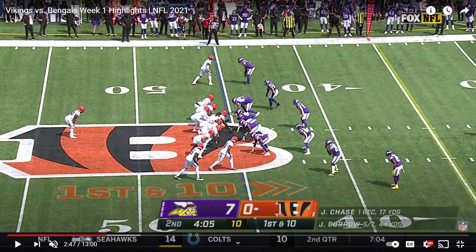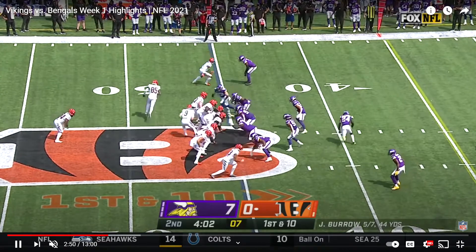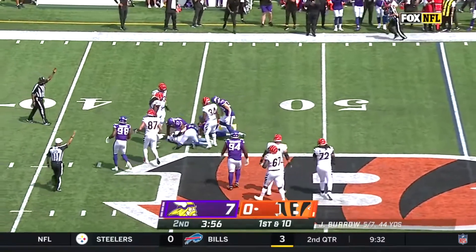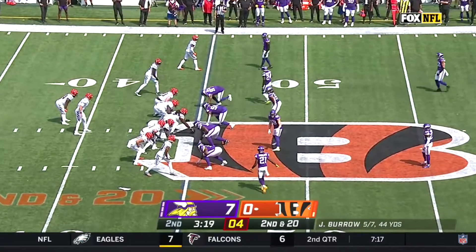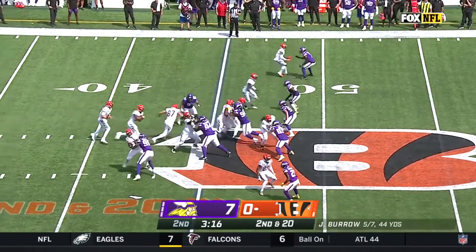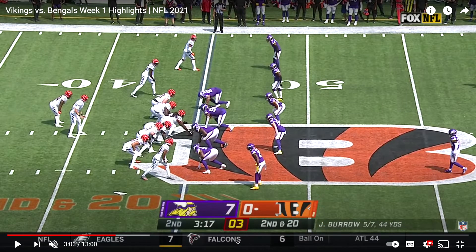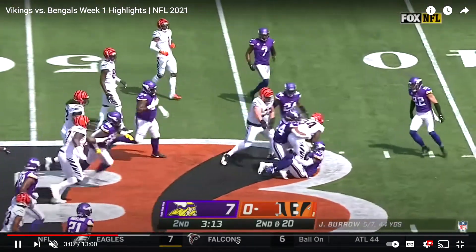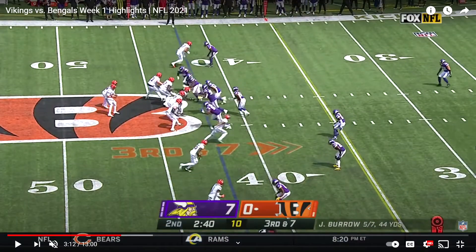Harrison Smith will get a blitz here and Pirine is unable to get the block off play action. Griffin finishes it off, but Smith is really the main contributor to that sack, bringing up second and very long. They end up running up the middle and finding a gap. On second and 20 you're thinking pass — and Woods comes and makes a big hit to bring up third and seven.